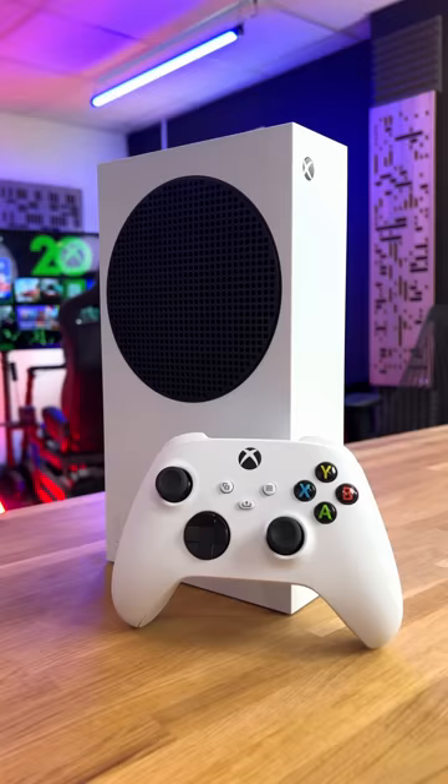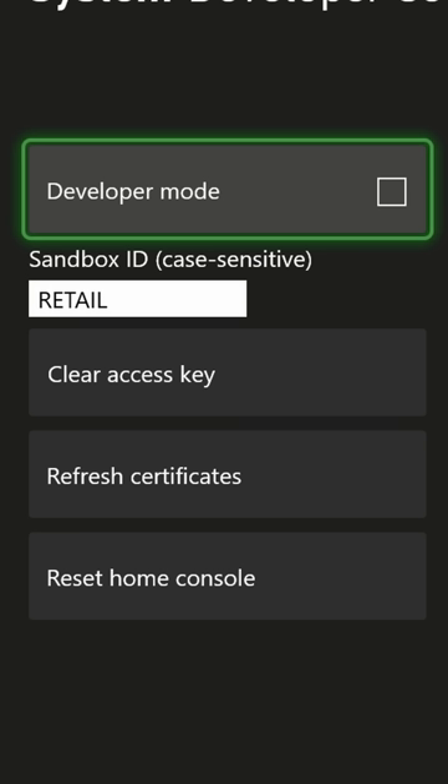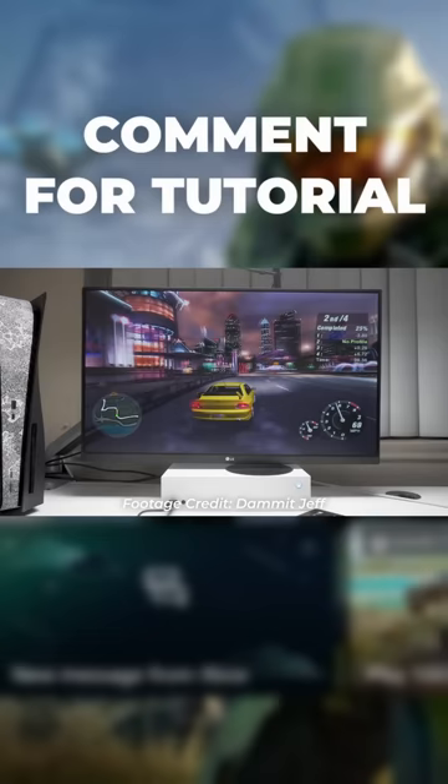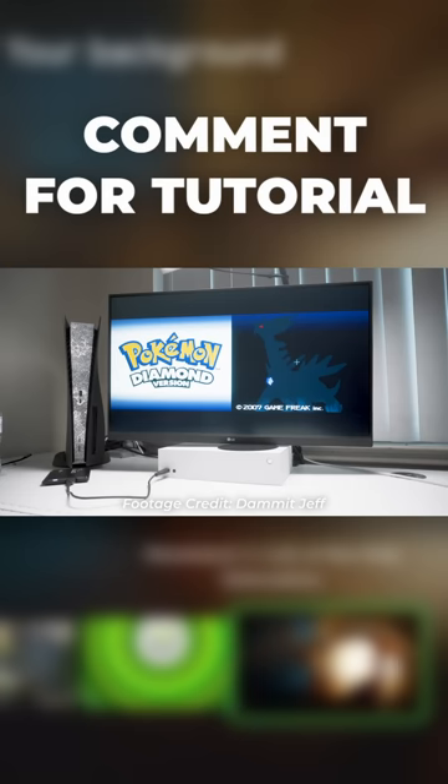I will not be held responsible if you choose to explore. But if you can get your hands on a developer key, you'll be able to install software that lets you turn your Xbox into an emulator and play games from the PS2, the Nintendo, and loads of classic titles. Smash that follow button for more hacks and hidden features on your Xbox.